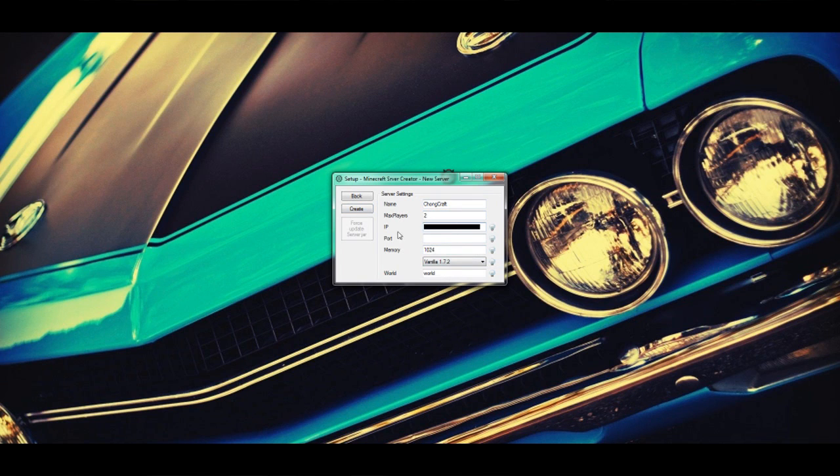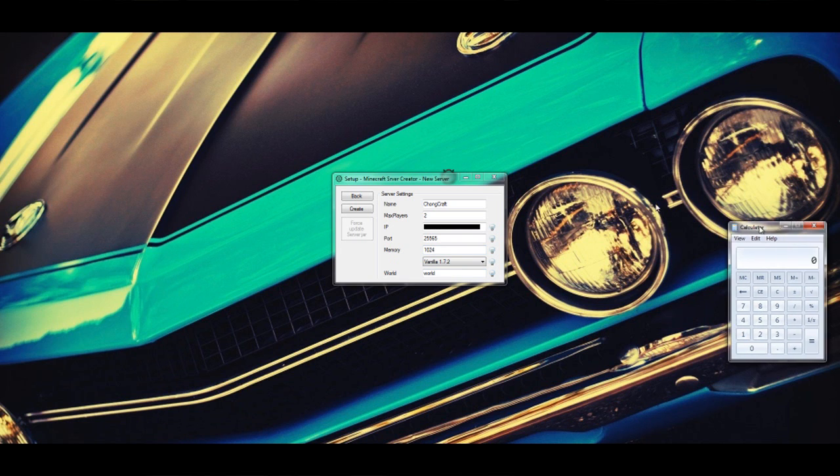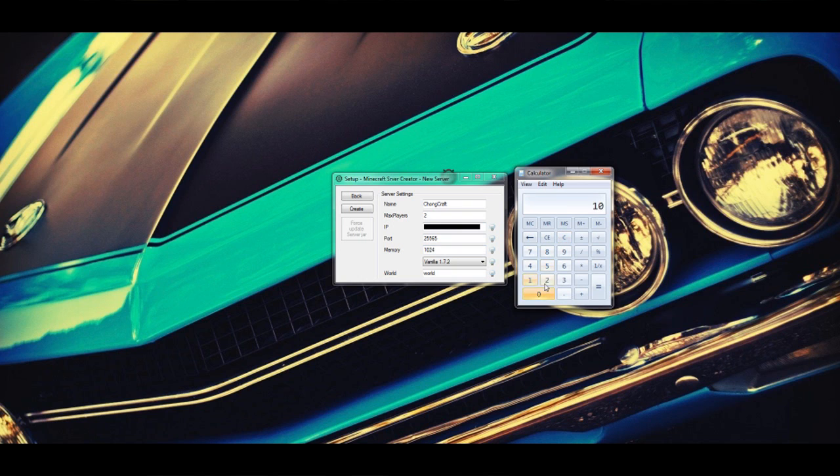Paste your IP in there. Next thing you need to do is your port — your port is going to be 25565. Even if you are running something on it you might want to change it, but for first time users making a Minecraft server, use 25565. If that doesn't work, just try the next one up. For Memory, this is how many megabytes you want to allocate. 1024 is 1 gigabyte. So if you want 2 gigabytes allocated, go into your calculator and do 1024 times 2, which is 2048. That's ideal, but 1 gigabyte would be perfectly fine if you're playing with just a couple of friends.